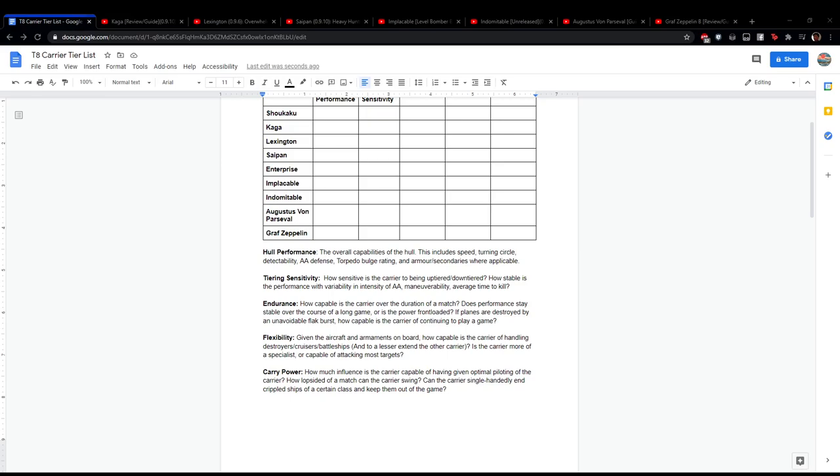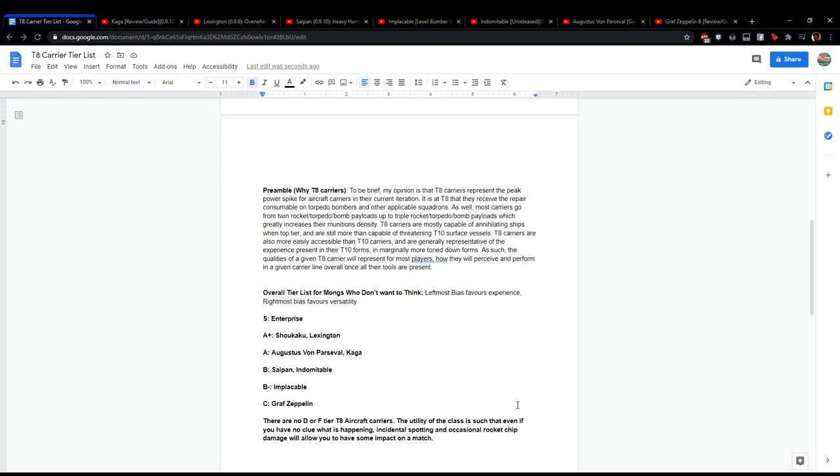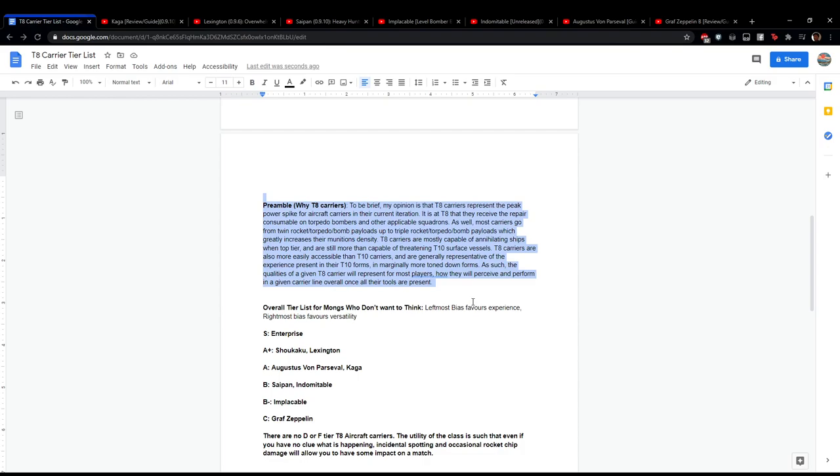We're going to pull up our browser. Sorry about the brief black screen. Before we move on, let's go over the preamble. The general point is that for me, tier 8 carriers in World of Warships in their current iteration represent the best general characteristics of a given carrier line. At tier 8, carriers first get access to the heel that's present on torpedo bombers.